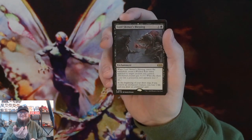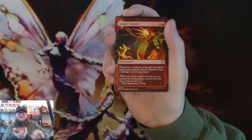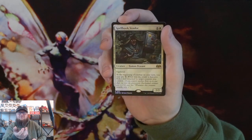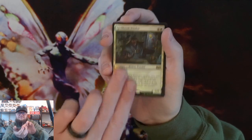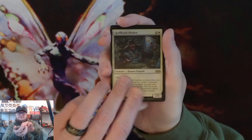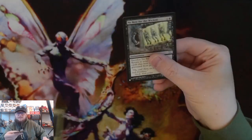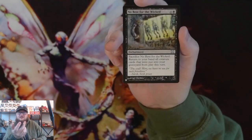Lord Skitter's Blessing — very fun. Impact Tremors — nice. Spellbook Vendor, foil rare. And then No Rest for the Wicked as the list card.